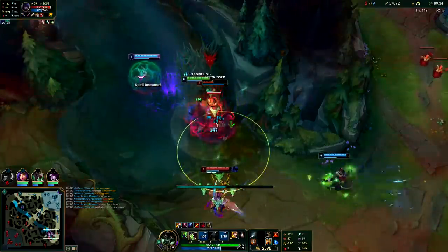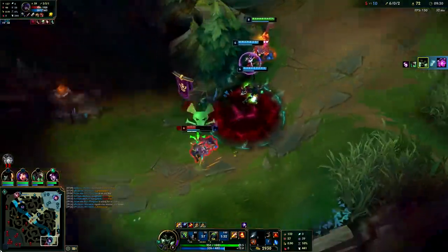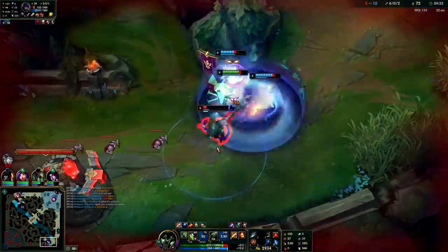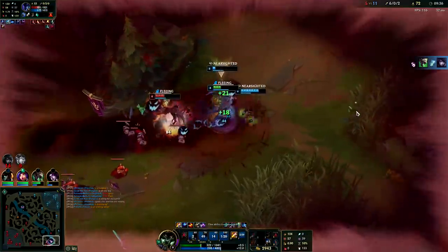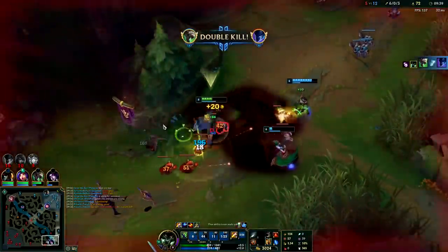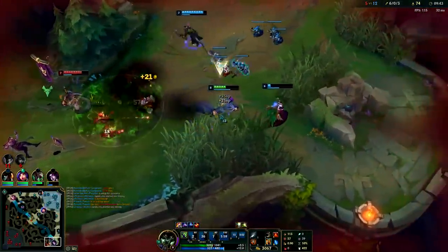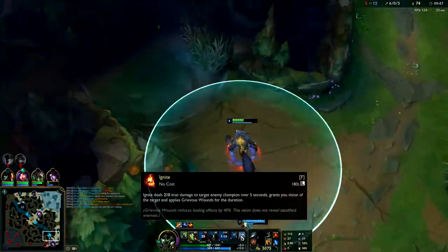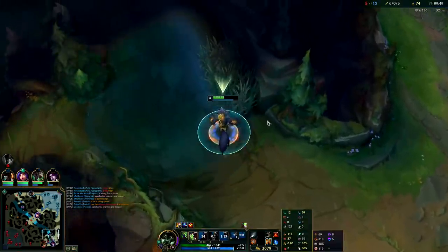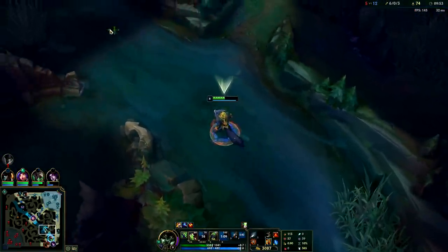We're going to ult Vel'Koz early because I want to get on top of him. Morgana set up an easy snare so I just wanted to use it. We have Ignite — fear him off of us. We feared each other at the same time. I'm going to Smite — look at that Nimbus speed up. Even if Twitch didn't have that slow, since I Smited a minion with the Nimbus Cloak speed up, Cass wouldn't have been able to catch me. Really, really liking Nimbus.